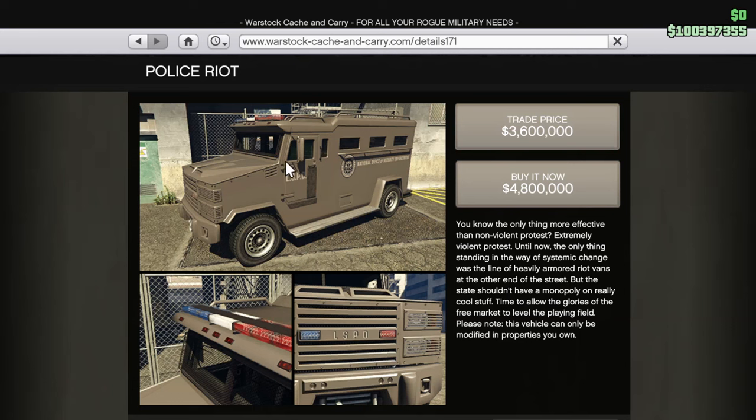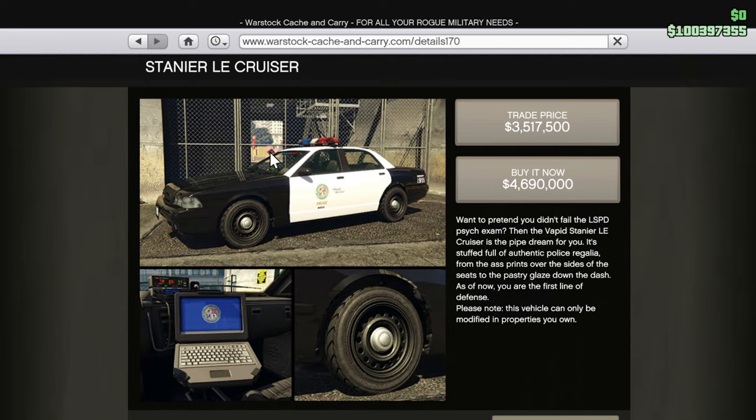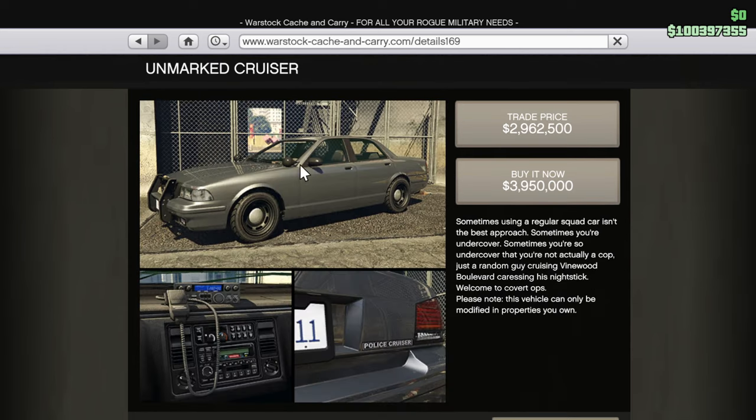It wouldn't be a DLC without some new vehicles added. On Warstock, we can now purchase the Police Riot, the Stanier LE Cruiser, and the Unmarked Cruiser, which all finally allow players to own police vehicles.